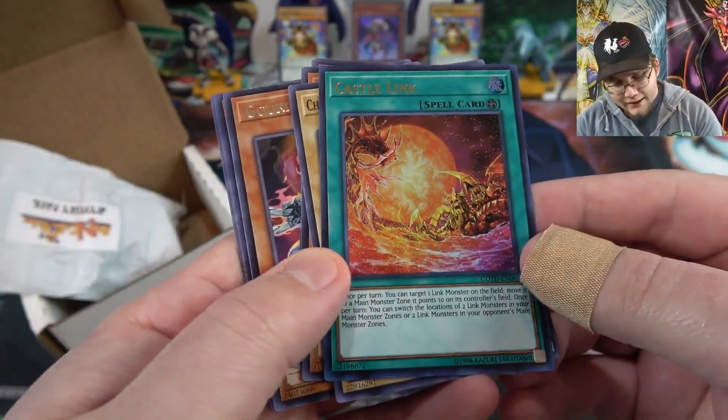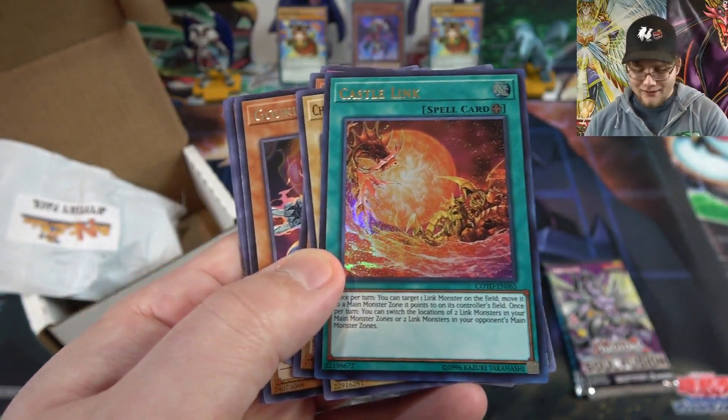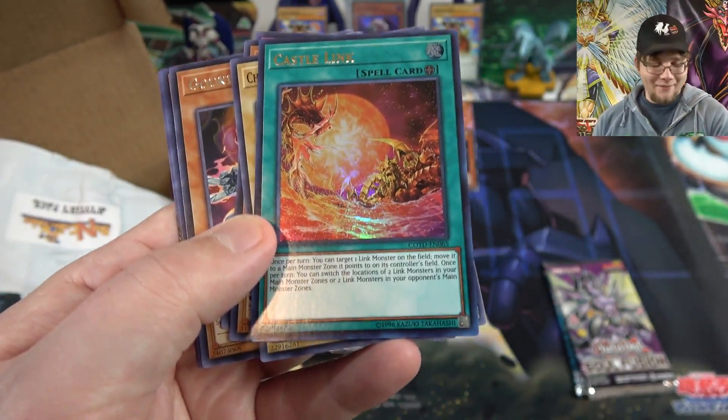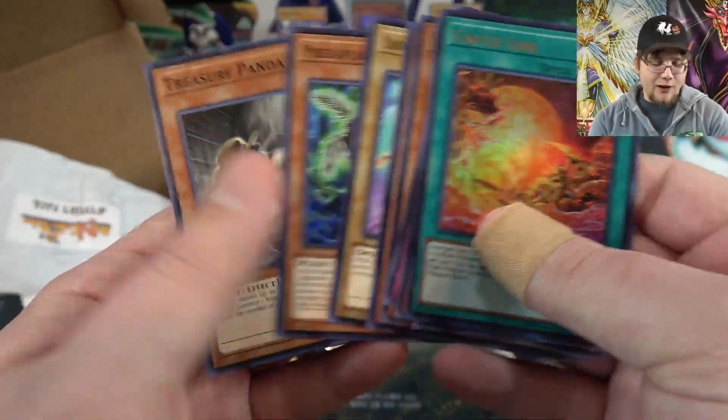Starting off with an ultra rare — Castle Link. This card is kind of interesting; it's one you don't really see at all. It works with Link Monsters as a field spell. It's a cheaper ultra rare but one I always wonder if it could ever come in handy.